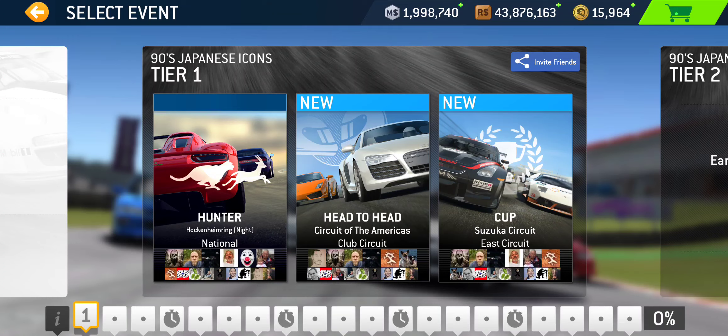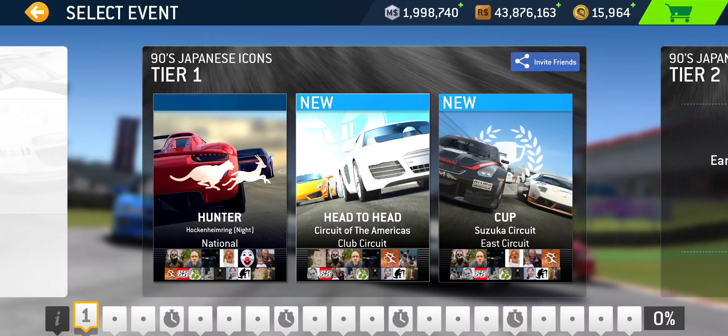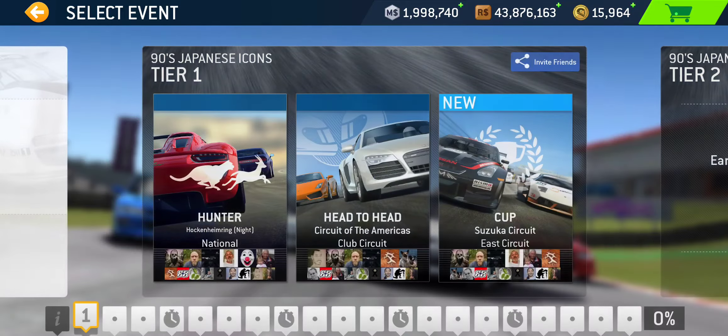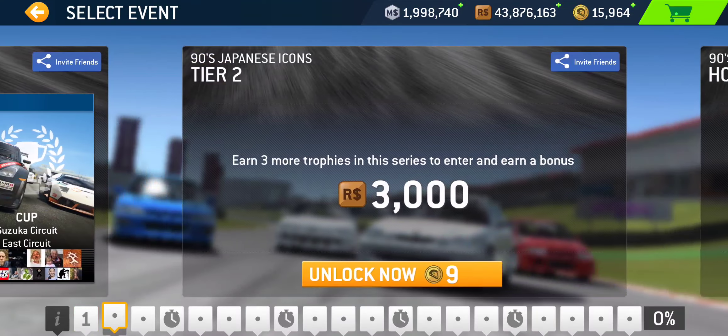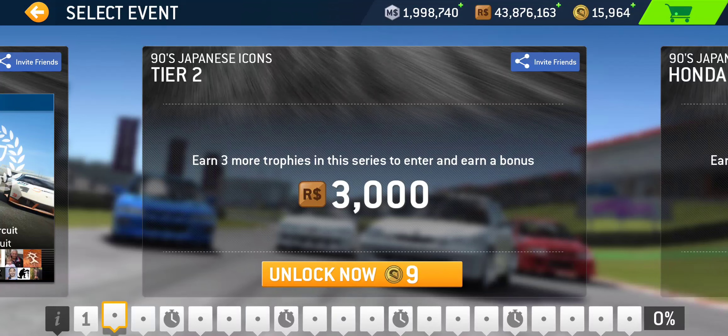Now let's talk about the series itself. It's a 20-tier series, so we'll start with Tier 1. We've got a Hunter at Hockenheim National — it's a night race, so it's a short lap. Then a Head to Head at Circuit of the Americas Club Circuit, should be a single lap. And the Tier 1 Cup takes place at Suzuka East — a quick two laps. No PR requirement at Tier 1.